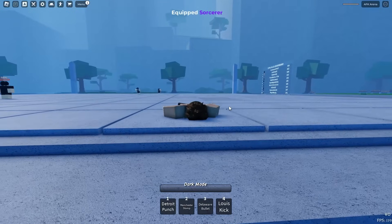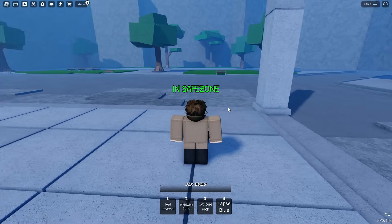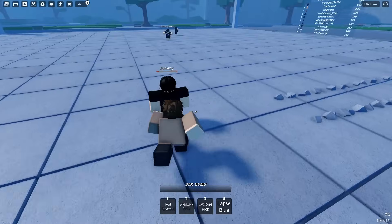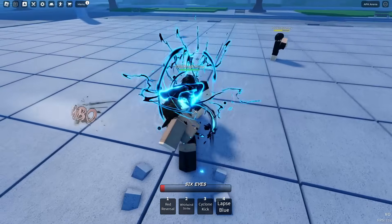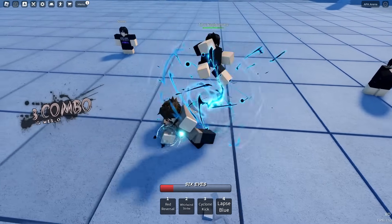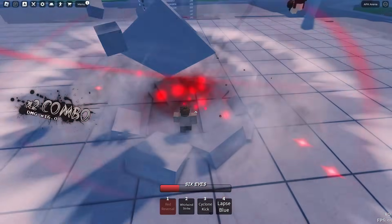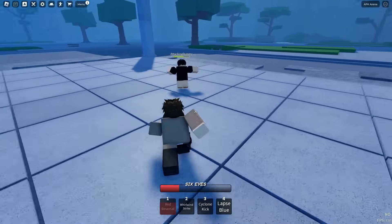We're going to go ahead and move on to the next one, which is Sorcerer. Now, obviously, this is Gojo. Let me go ahead and show y'all this moveset real quick. Also, look at those front dashes — that looks clean. Here are the M1s right here. I feel like Gojo's my favorite character. But yeah, look at these M1s, those look sick. First move: Red Reversal. That sends them flying — it seems to be a combo ender.